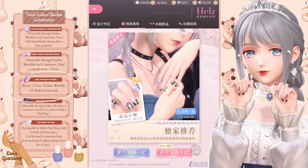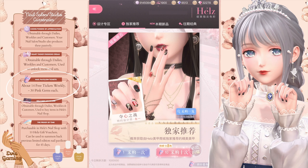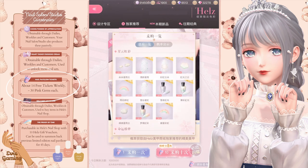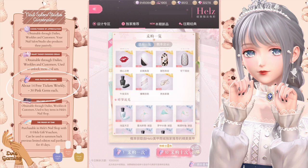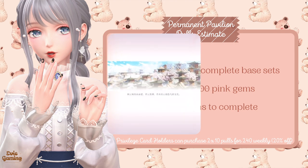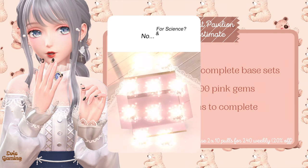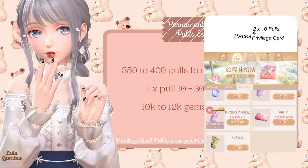Let's move on to the pavilions. All pavilions share the same nail salon pavilion ticket. Like how Seal Fantasy guarantees an SSR and above item when you pull 10, the manicure pavilions give you a UR item when you do a pull 10. The permanent pavilion has 86 items. Out of the 86 items, we have three UR manicure sets, five SR sets, and three SSR sets. It will usually take about 350 to 400 pulls to complete this pavilion. Each pull costs 30 gems, and a pull 10 costs 300 gems. You could purchase two 10-pulls at 20% off every week if you have the privilege card, costing 240 each. So it will cost about 10,000 to 12,000 pink gems to complete the permanent pavilion.